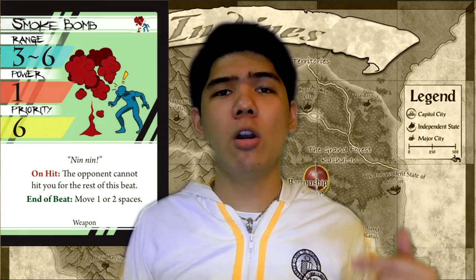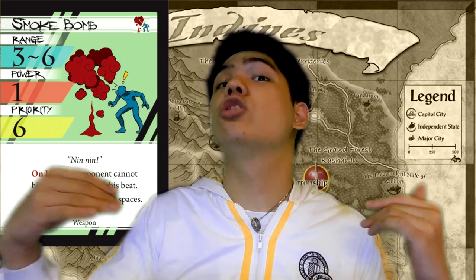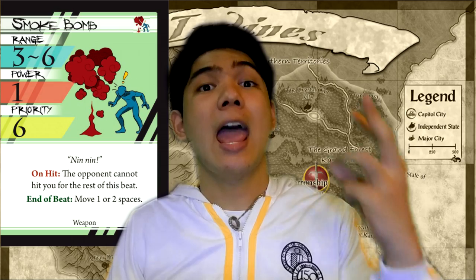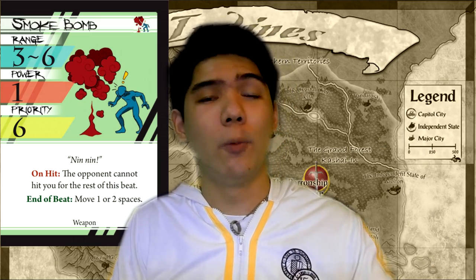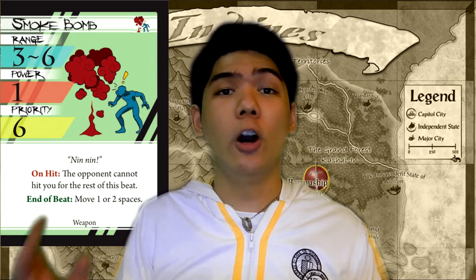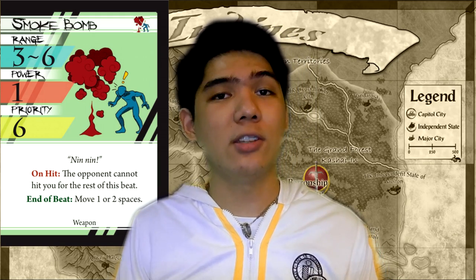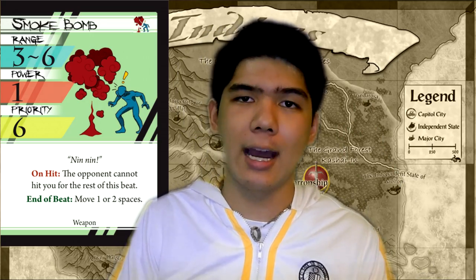Next up is Smoke Bomb, and it's kind of like the cousin to Ninja Star. Ninja Star is long range but not super long range. Smoke Bomb practically does the same thing — allowing you to come out fast, make opponents miss, and reposition yourself, preferably closer to them. However, it has different range, meaning that it hits farther away opponents but doesn't hit melee opponents. It's good on characters who need range or want an easy way to stun their opponents, and it's good against rangers who are away from you almost all the time.